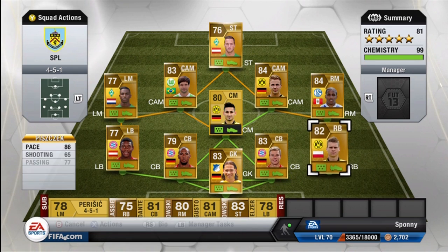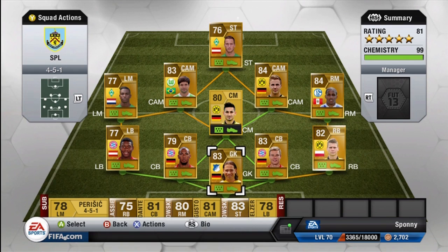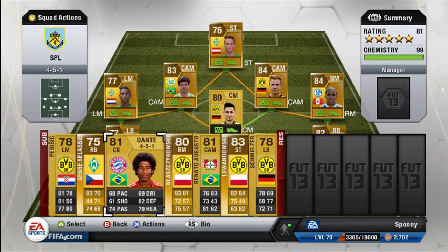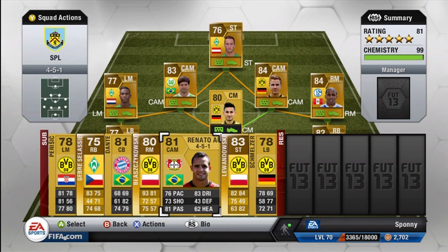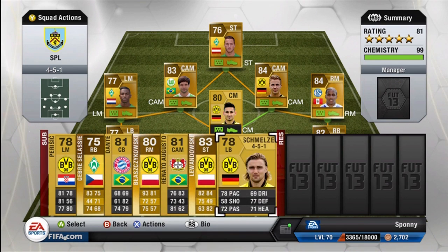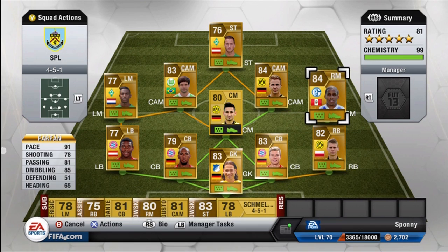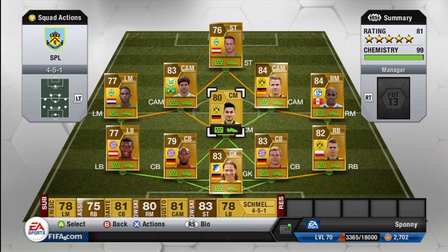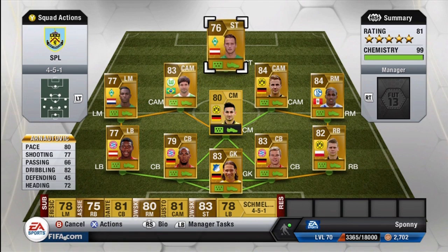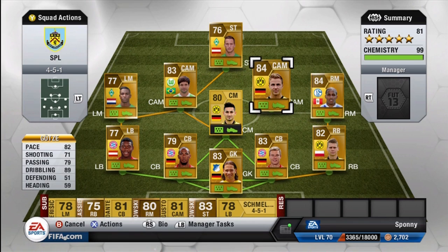76 overall but he does have 4-star skills and he's actually a pretty incredible player. I got Diego Elia with 5-star skills, Gutze who also has 4-star skills, and of course Jefferson Farfan who I really wanted to play with. That's pretty much the team I built this team around. Jefferson Farfan is my right midfielder. Gundogan is my center midfielder and also has 4-star skills, then Alaba, Boateng, and my right back Piszczek — actually a really good squad.